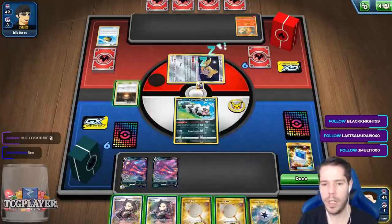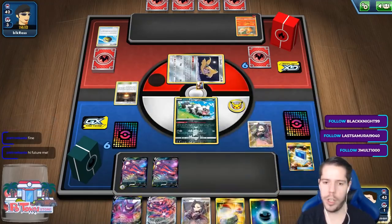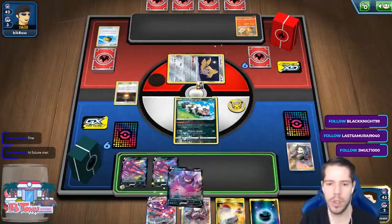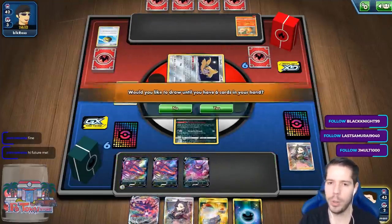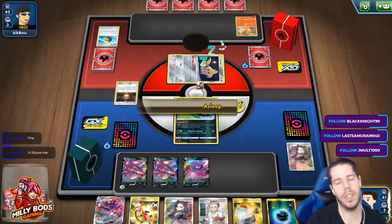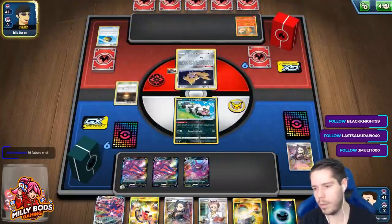My opponent could KO me, right? So I'm not going to Scoop Up Net the Galarian Zigzagoon just to deal 30 times to a Jirachi — not worth it at all. I have Switch, I have Eternatus. I'll draw two cards right now with Crobat, because then next turn I can also use another Crobat.